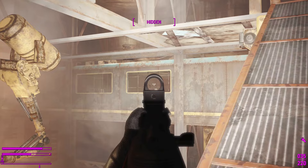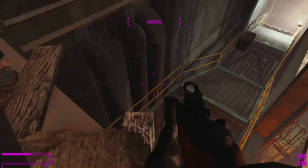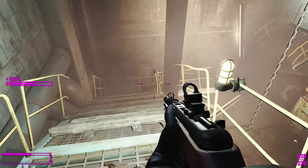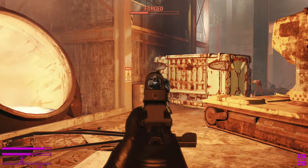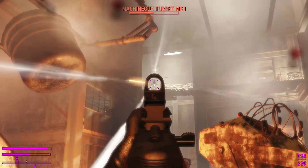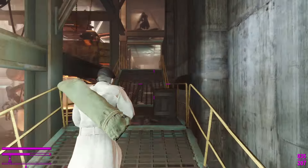Now we are testing out the PPSH-41 submachine gun by Brudahood. Let's see what this one does to the Forged. Very nice — got a very nice sneak shot off there. Yeah, end of the line for these weapons, because they will take out Forged and Raiders alike. I think this one and the first one are my favorites. Very nice, along with those very sleek-looking reload animations it has as well.